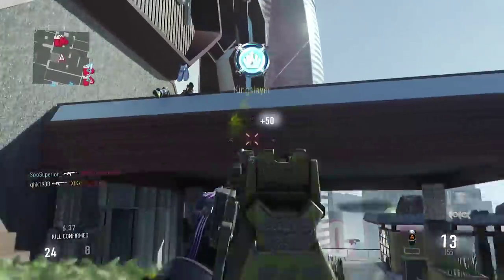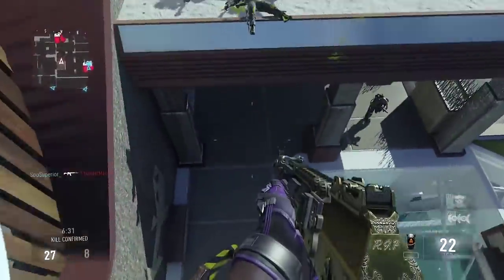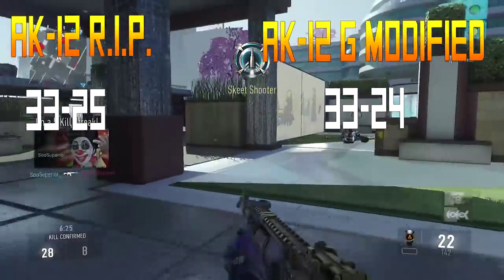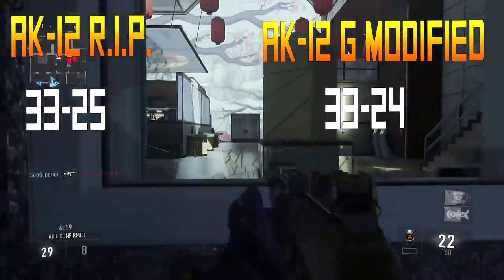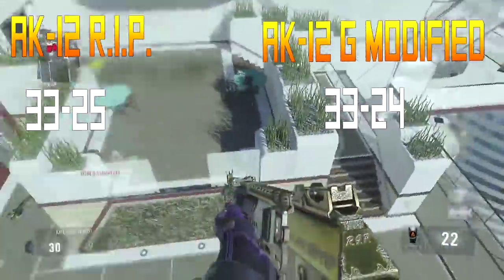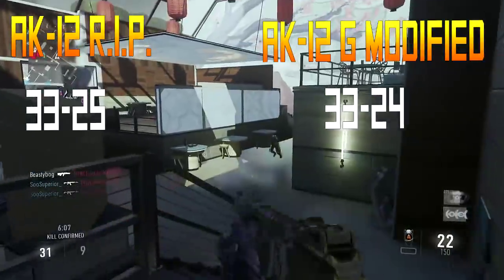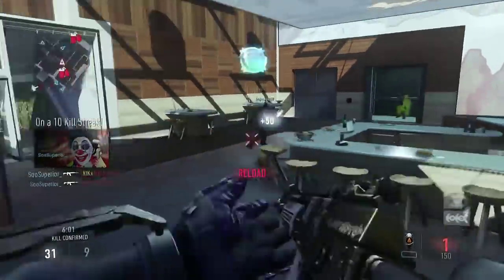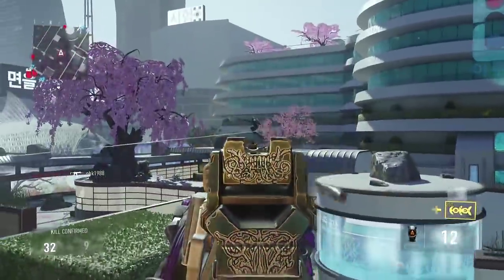I didn't think it would be possible since it had plus 1 damage, but then I did some research. You're going to see the damage for each AK12 I'm showing today popping up on your screen. The AK12 RIP does 33 damage at close range, making it almost always a 3-shot kill, and 25 damage at long range — a 4-shot kill. That's not a huge difference from the normal AK12 or the AK12G, which does 33 up close and 24 at far. That 1 extra damage only adds 1 point at long range, so it's virtually unnoticeable.